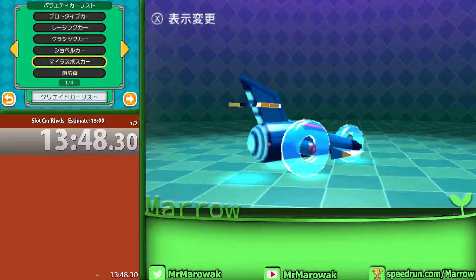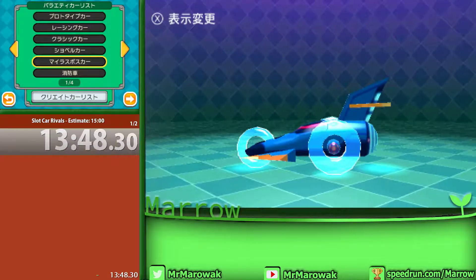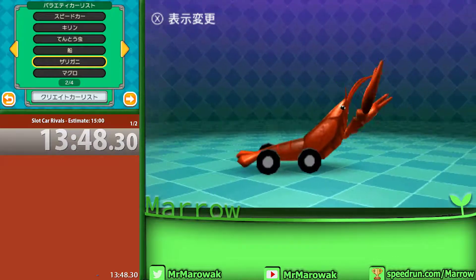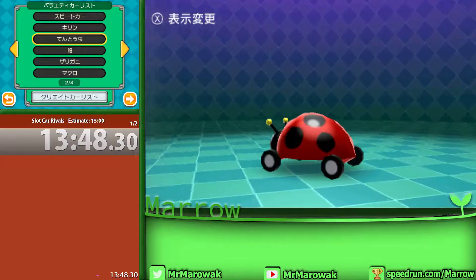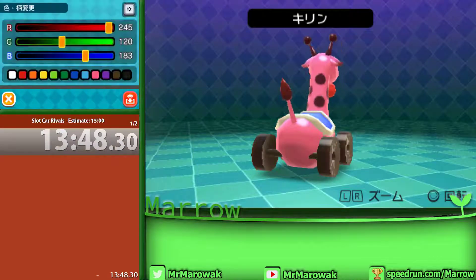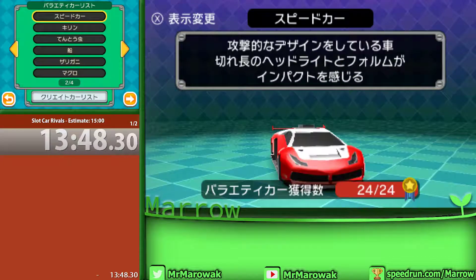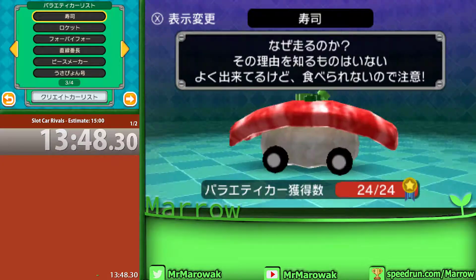We have a crane, a world champion car you get after beating the main story, a big fire truck, a tuna, a crawfish with wheels, a scary-looking pirate ship, a little ladybug, and our good friend the giraffe. You can change the colors of these too — the giraffe usually comes in stock yellow, but I use pink because it's my favorite color and it's a bit easier to see. We have a sleek Lambo-type car and a piece of sushi with wheels, which is just hilarious.